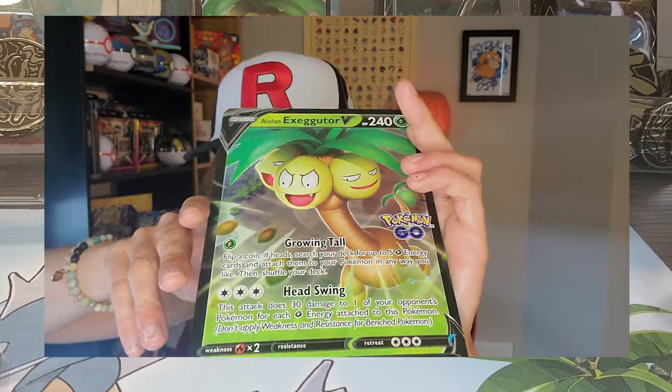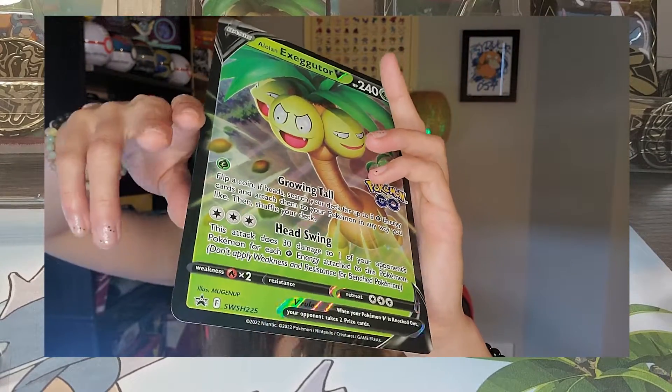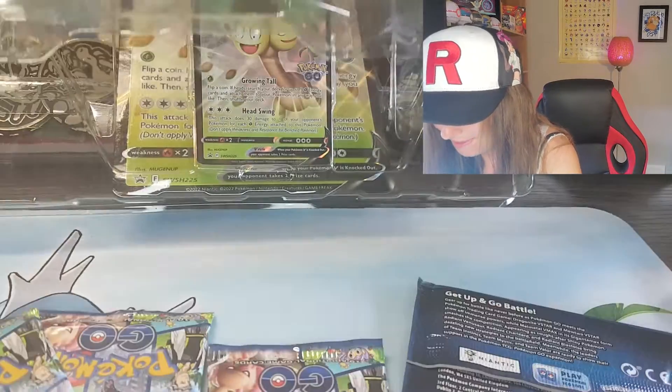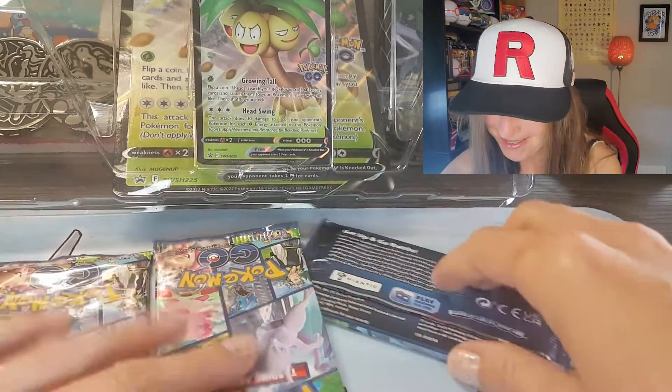It's pretty sweet. And a super big card — Alolan Exeggutor. And here are the four packs of this Pokemon Go set.